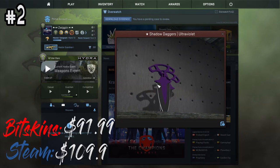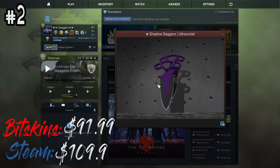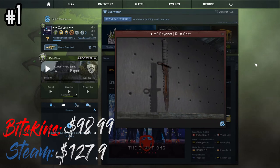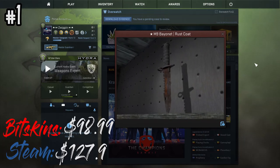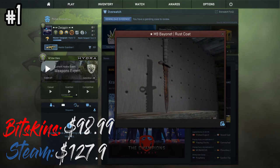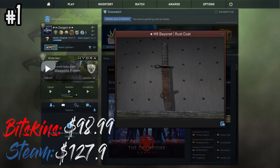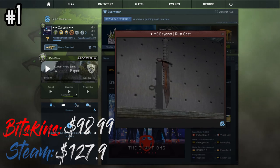Shadow Daggers might not be the coolest knife to have — people call them butt plugs — but they're kind of stylish. Unlike other knives you hold in the palm of your hand, this one sits at your knuckles. This knife comes in at spot number two at $90. At number one we've got the M9 Bayonet Rust Coat, which looks pretty good in game. It comes in battle scarred condition at $103. You might think battle scarred looks bad, but on a Rust Coat, battle scarred actually looks the best in many people's opinions — you don't need to go for the factory new one.